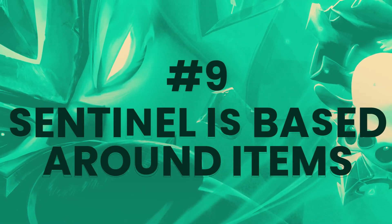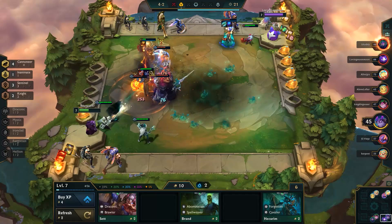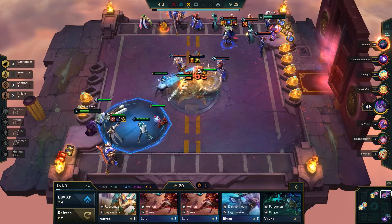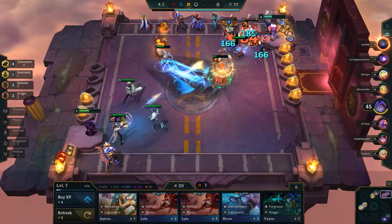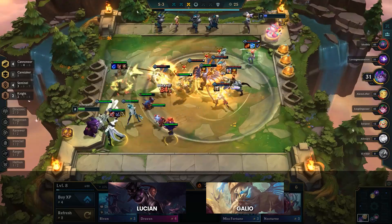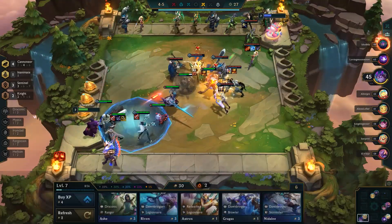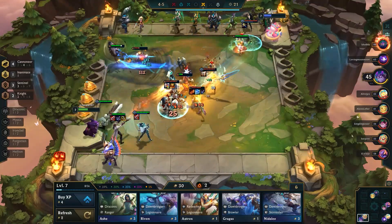Moving on to the number 9 tip: the Sentinel trait is now based around items and not health. This is fairly self-explanatory, but worth mentioning in case players returning to the mid-set are unaware of the change, or for anyone not familiar with how this synergy applies to the initial shield and attack speed buff. Previously, this buff was based on the Sentinel champion with the highest health, which led to some wonky balancing like over-buffing Galio. Now it applies at the start of combat to the Sentinel champion with the most items, with the tiebreaker being the highest attack speed. This way you can itemize both Lucian and Galio normally and still have the initial boost of power on whichever Sentinel you want buffed initially.